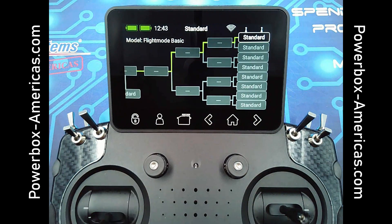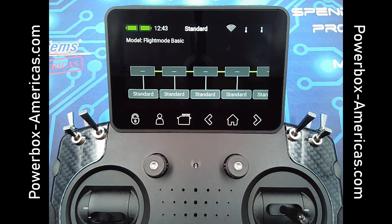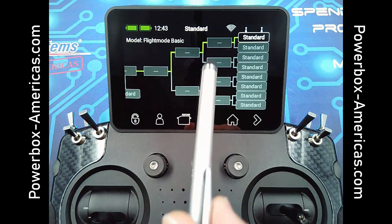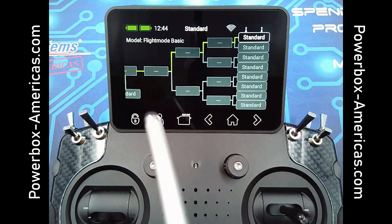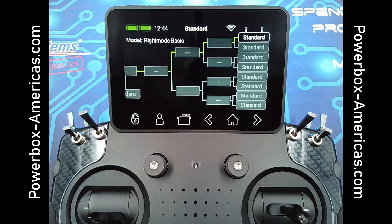Over here on the right you can see where it branches out. This always goes from left to right, with left taking the highest priority. As you move to the right, you can actually create flight modes within flight modes. Where you see the names on the side and on the bottom is where you can assign the names to the various flight modes.